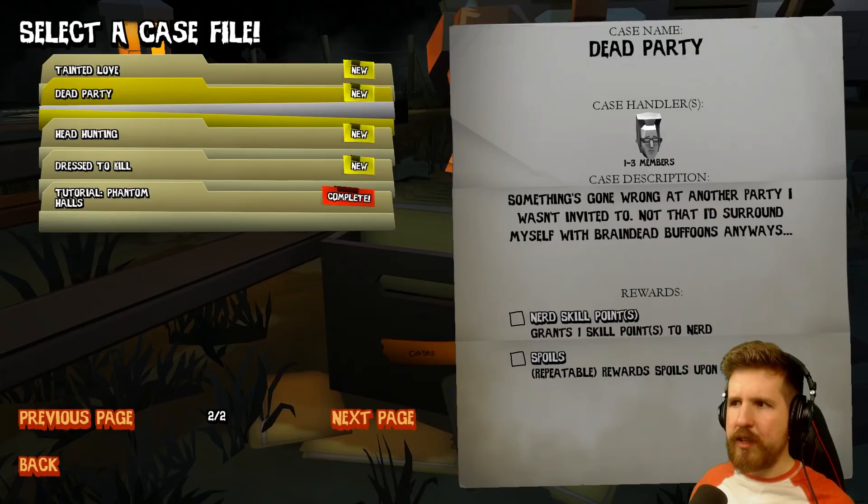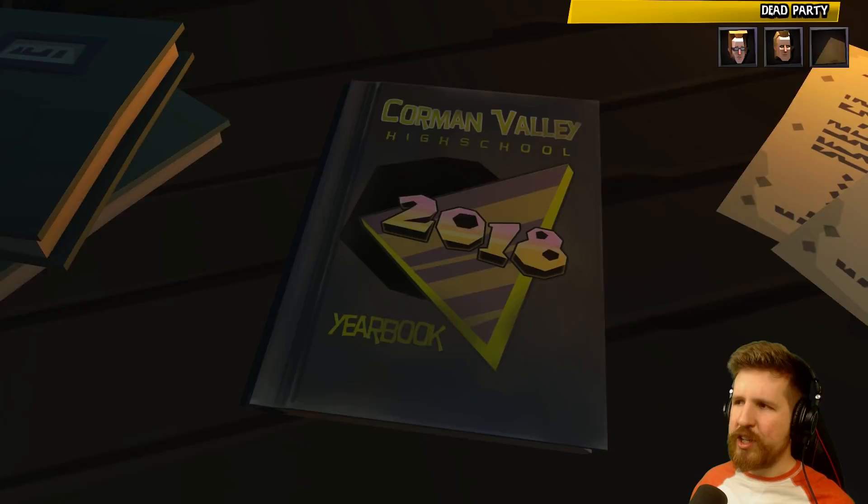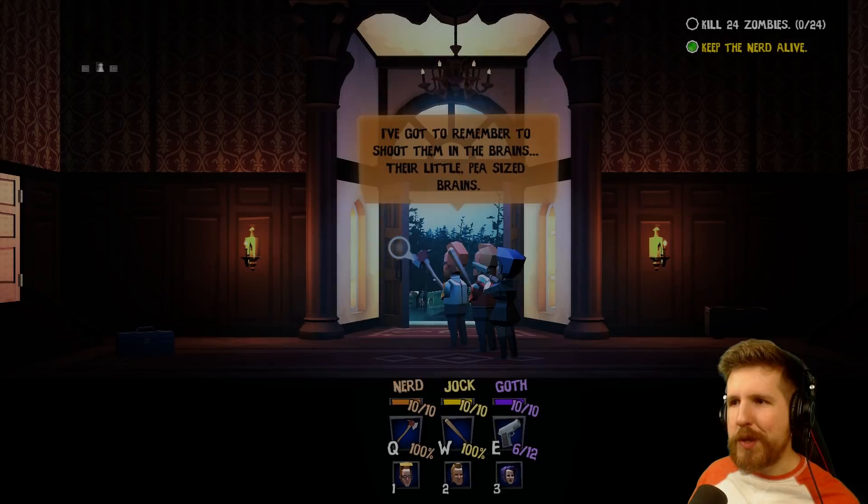Let's pick a... Dead party? We'll play this with the nerd at point. And then we'll have the jock. And the goth. Sure. I've got to remember to shoot them in the brains — their little pea-sized brains.